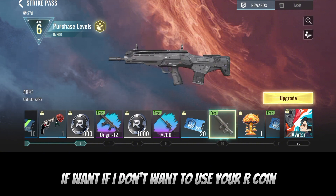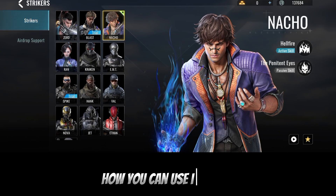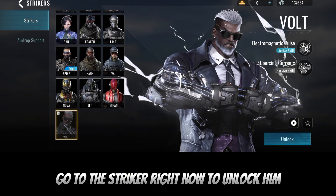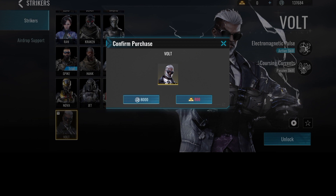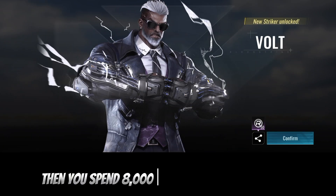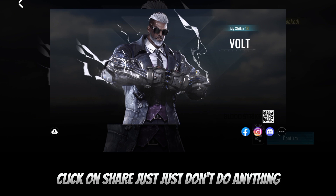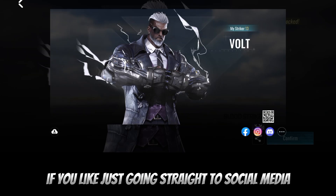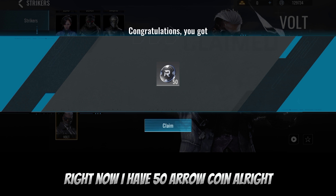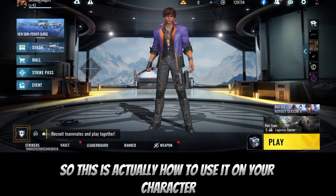If you want to use your arrow coin — say you don't have any striker and you want to get one — here's how you use it. Go to the striker, click on unlock. You can use your gold, which is more expensive, or use your arrow coins to unlock the character. Click on unlock and you spend 8,000 arrow coins to unlock it. If you want to get arrow coins back, just click the share button — share to social media and you'll be getting arrow coins. Right now I have 50 arrow coins.